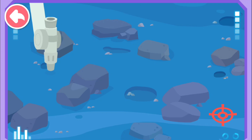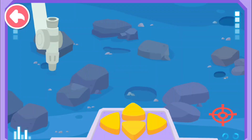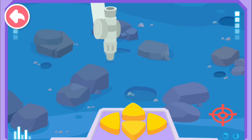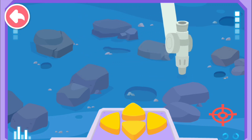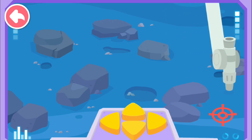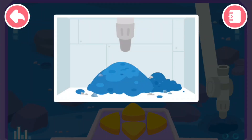Look! The soil extractor has to avoid the hard moon rocks. Move to the target area and suck up the lunar soil. Tap the button to move the soil extractor to the target location. Yay! Succeeded in getting the lunar soil! The scientists can discover more lunar secrets by studying lunar soil.